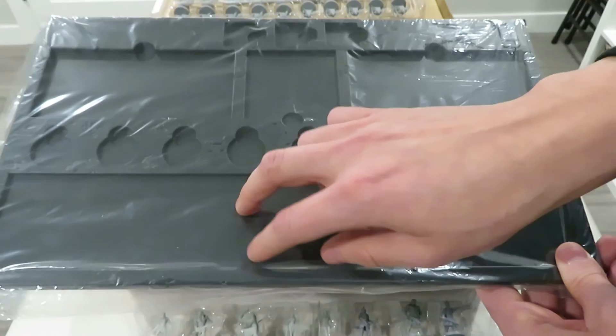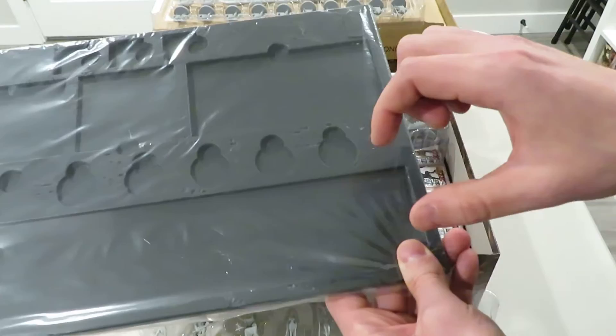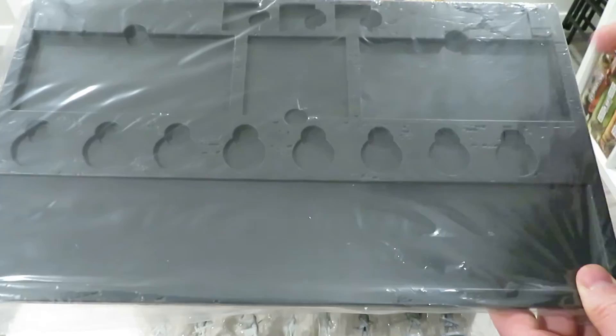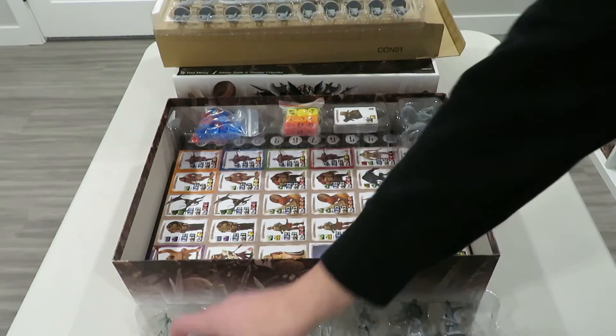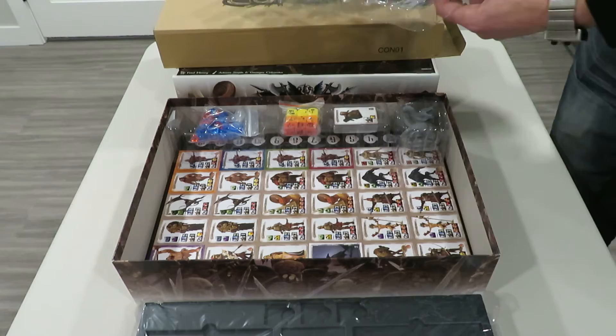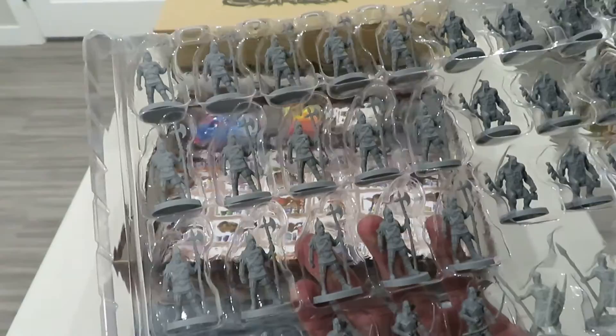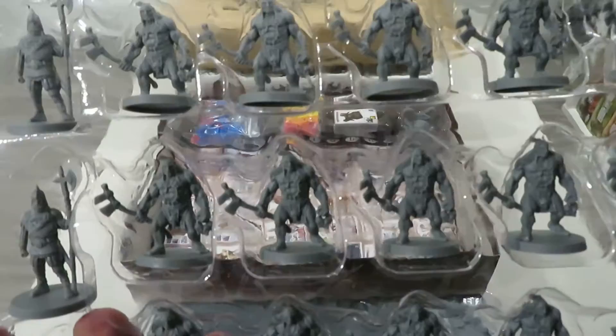When you spend gems to activate a unit, that unit's card gets picked up, placed at the very bottom, and the rest shuffle down. This stops the overlord from reactivating the same unit multiple times in a row without paying more gems. There's a lot of management involved — you have to be wary of not over-exerting yourself or spending gems too quickly.